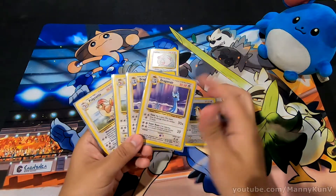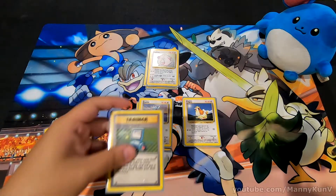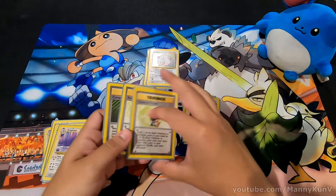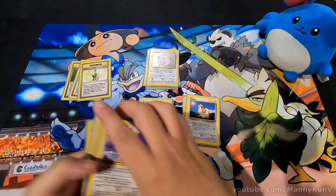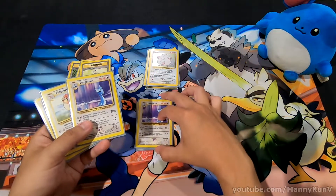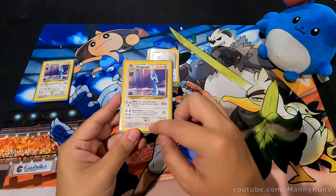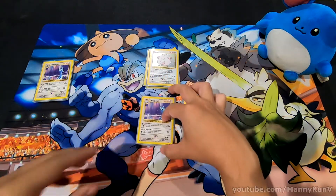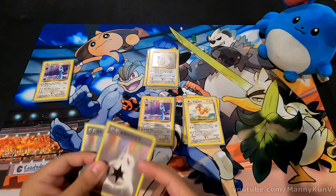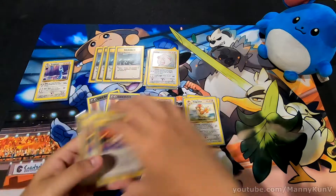You want to get Dragonair out as fast as possible. So if you're going to use Trainer cards like Computer Search or Pokemon Trader, you'll probably end up trading your Pidgey or Pidgeotto out for Dragonair — no offense to Pidgeotto, but Dragonair is just the main hitter of this deck. What's great about Dragonair is that Hyper Beam removes energy cards from your opponent, so while you're powering up Dragonair with Double Colorless Energy cards, you're also hitting your opponent with Energy Removals and Super Energy Removals.